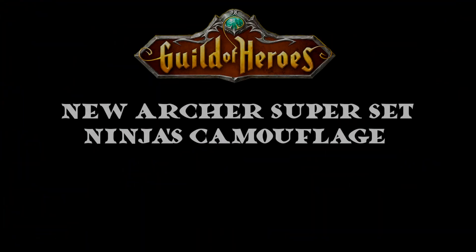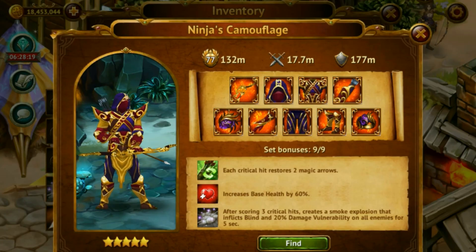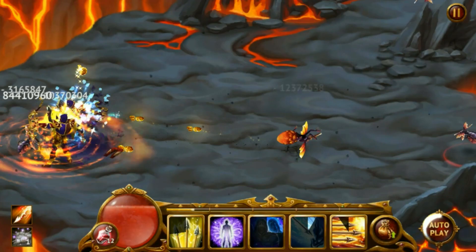You guys are going to be shooting arrows in style with the Ninja's Camouflage set. Just to start it off, it increases your base health by 60%, and also each critical hit restores two magic arrows.